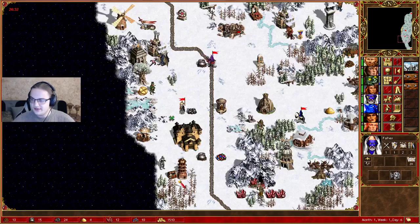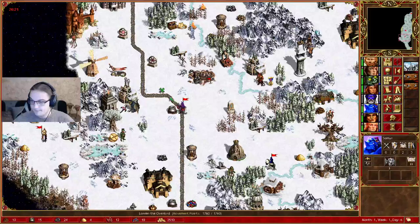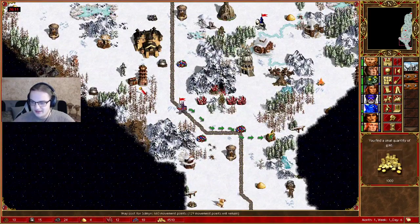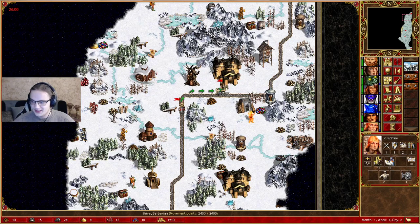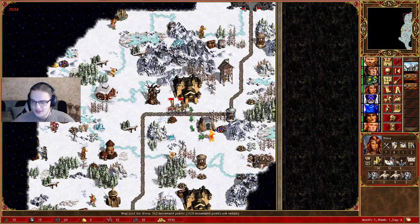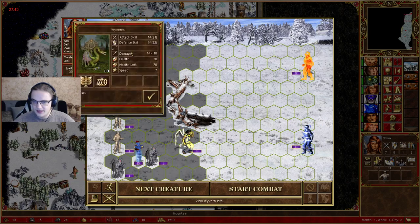Next turn we are looking to get the ancient lamp and get all the army over to Shiva. With all that we should be able to do a nicely sized conservatory, and then that will lead into the other conservatory, that will lead into the other shots being fired, and that should lead into a pretty good break even against the Black Dragons - despite not really having the preferable school of magic and not having many might artifacts either. We should be collecting gold first on the side heroes in order to be able to buy out the master genies whenever we interact with the lamp.